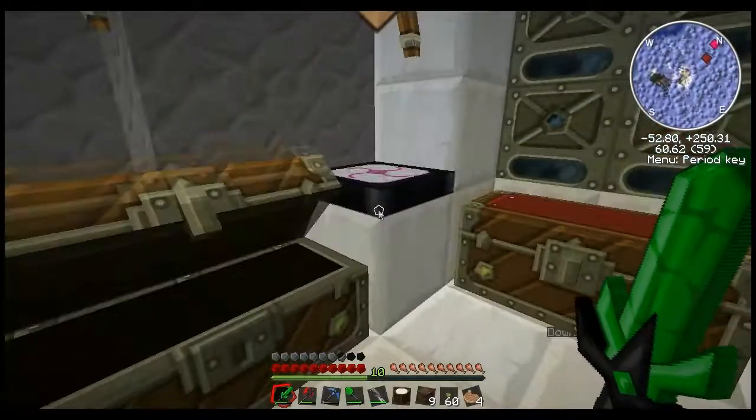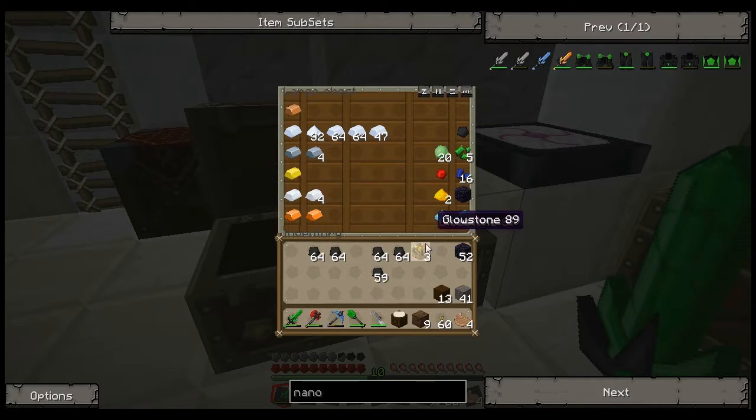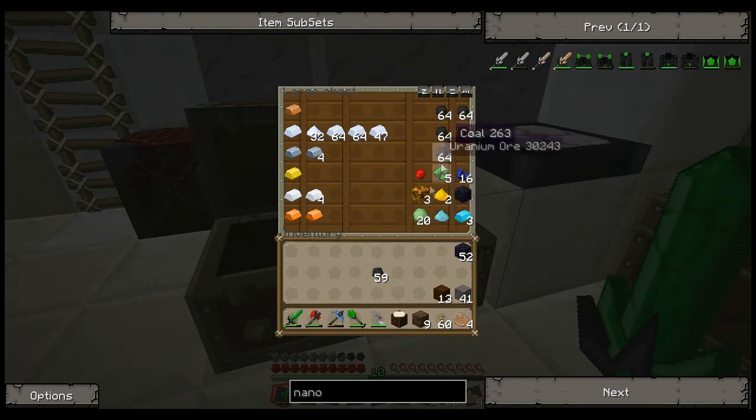Actually, is glowstone a fuel? It is a fuel. So we'll macerate some coal, move some stuff around here. It's obsidian.